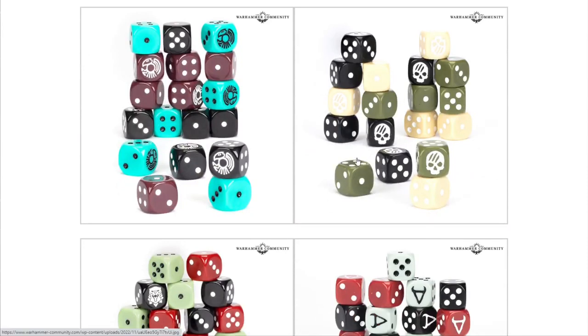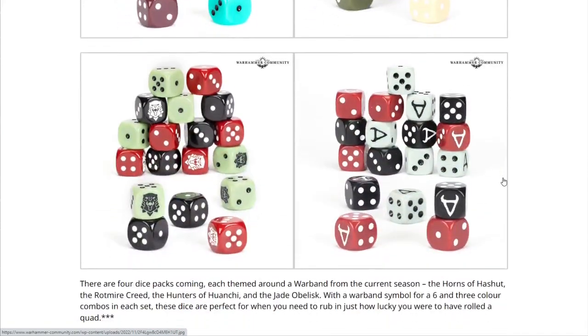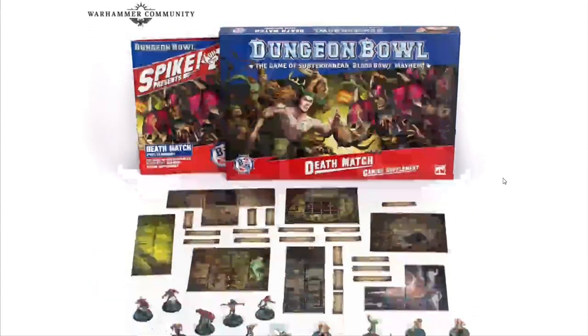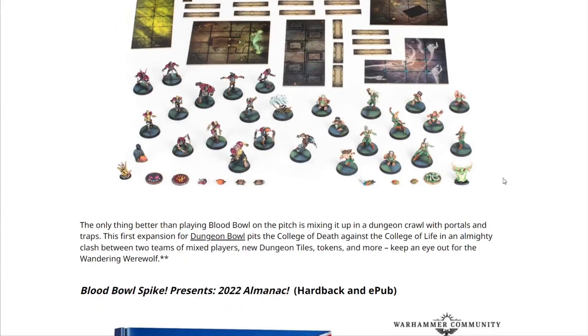Next we have some Warcry dice — right off the bat, not a fan. Warcry dice are always multiple colors but these just don't do it for me, though I'm sure they are nice quality. Then we have Dungeon Bowl: Deathmatch — an expansion for Dungeon Bowl. The only thing better than playing Blood Bowl on the pitch is mixing it up in a dungeon crawl with portals and traps. The first expansion pits the College of Death against the College of Life in an almighty clash, with new dungeon tiles, tokens, and more. Keep an eye out for the wandering werewolf.